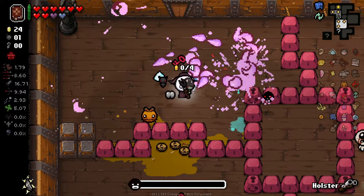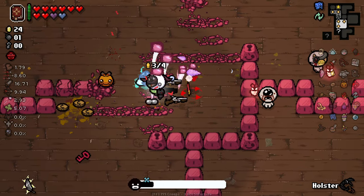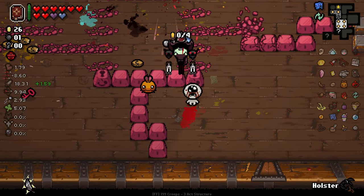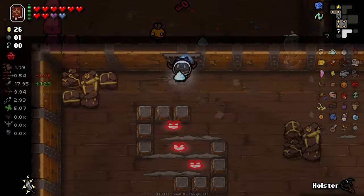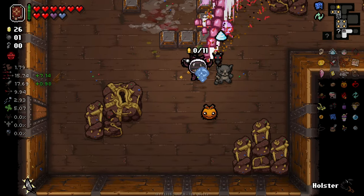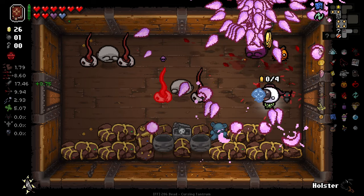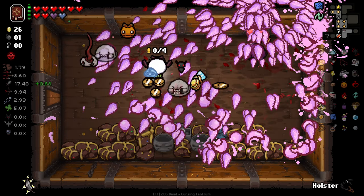I find it funny that those key guys give you extra stats as well. Can you die? What's going on with you — why won't you die? It's happening — it kind of looks like a salvo missile, you know how missiles launch directly up and then home in? It looks like a salvo missile, it's so cool.